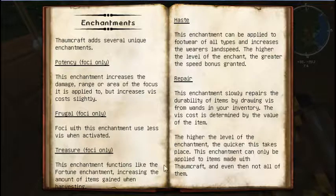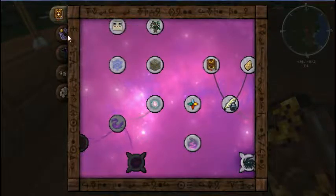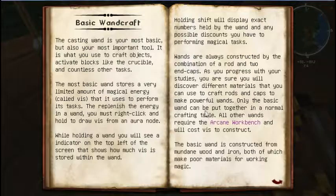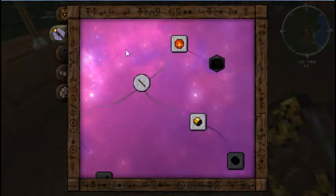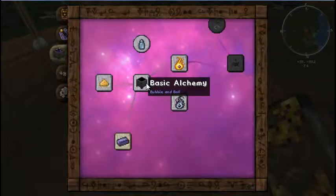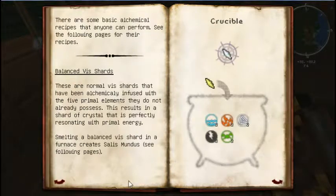Potency, frugal, treasure, haste, repair — those are new, cool. The peck... jeez, those I'm not going to be spawning — I'm on peaceful. The metuji. Basic wandcraft. Greatwood wand core — I don't have greatwood yet. Wand foci, alchemy, bubble and boil. That looks almost like it says bubble and ball.